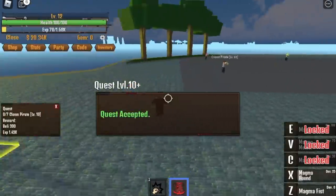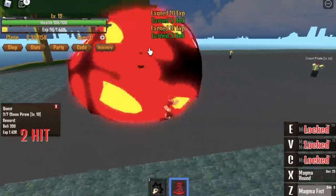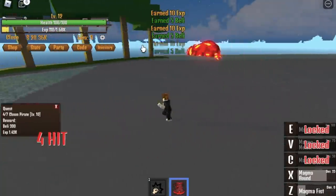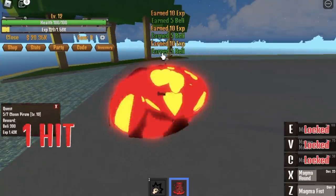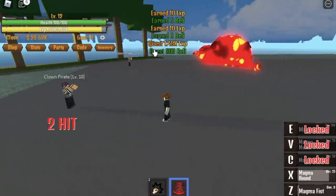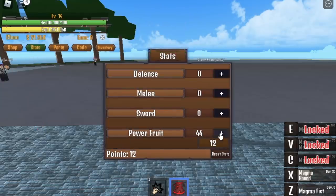You can now use your skills to defeat enemies. Here's how: 1st skill — dash to the other side. 2nd skill, the Magma Hound — go back. 1st skill, and one more, and the quest is done. That's really fast! Do this until you reach level 20.